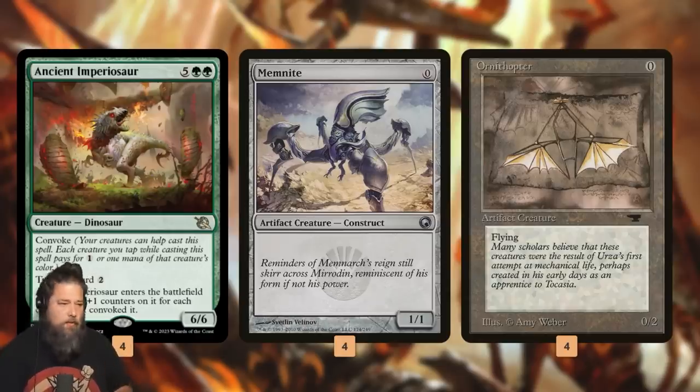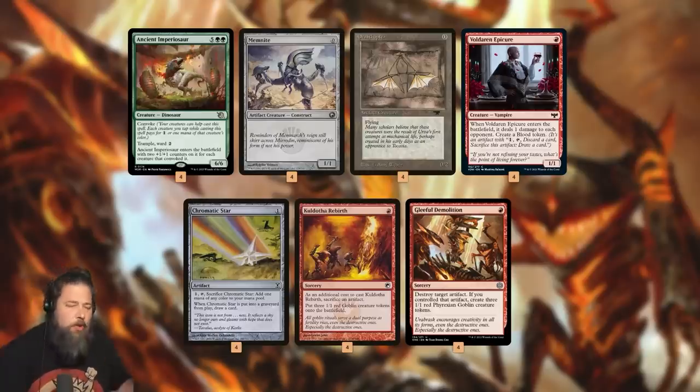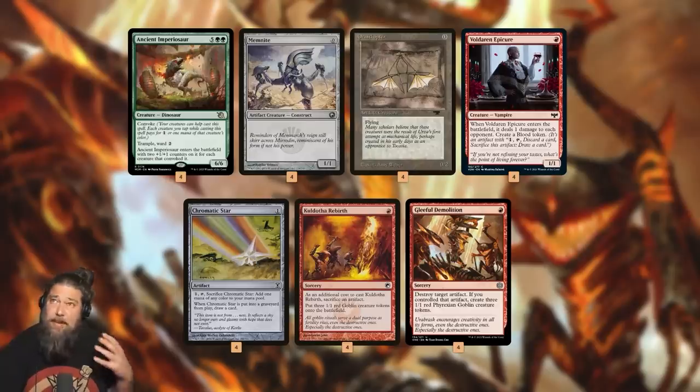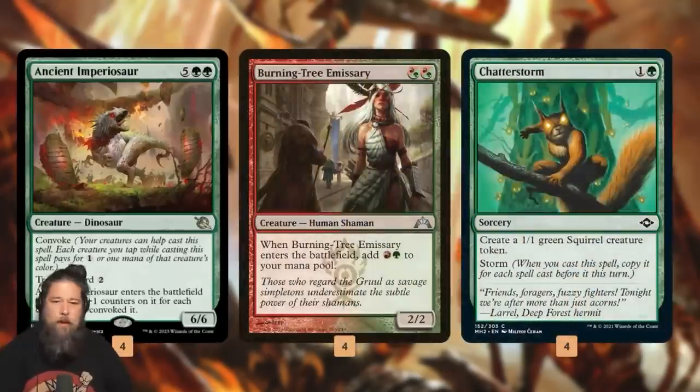We start off with some straight-up free creatures, and then we have this Artifacts Act package: Voldaren Epicure, Chromatic Star — also artifacts. And then Codie's Three Birth and Gleeful Demolition can blow up an artifact to make three 1/1s. These cards are essentially Dark Rituals in our deck. Dark Ritual is one mana, make three mana. Codie's Three Birth is one mana, make three Goblins. Those three Goblins make mana for Ancient Imperiosaur. So we essentially get to play eight Dark Rituals in Modern, plus they're adding bodies to the battlefield.